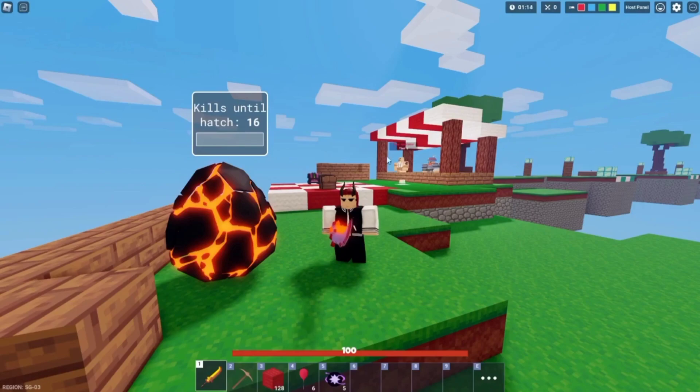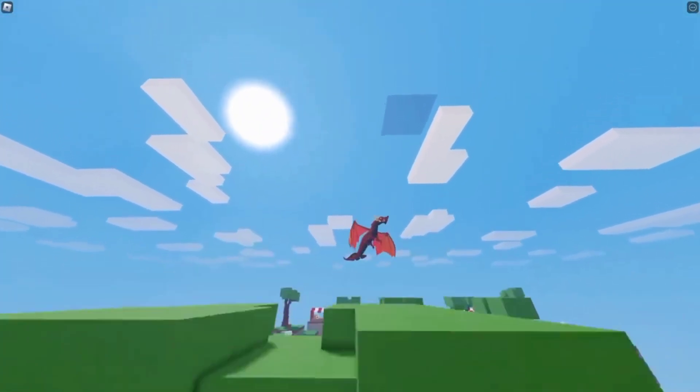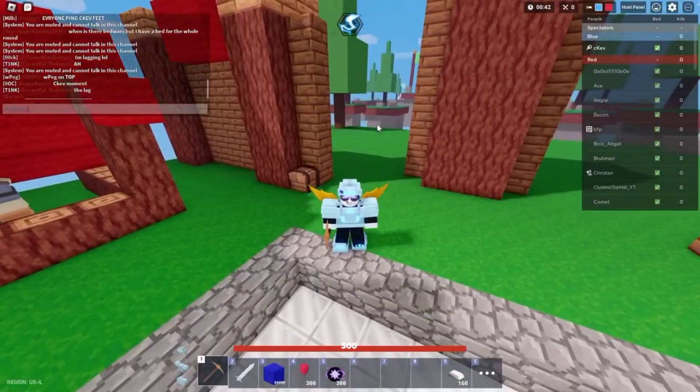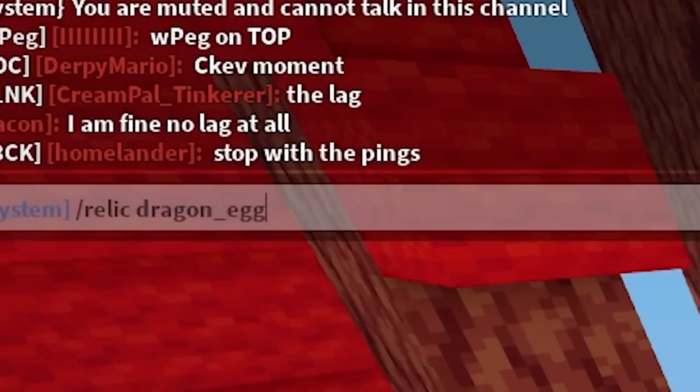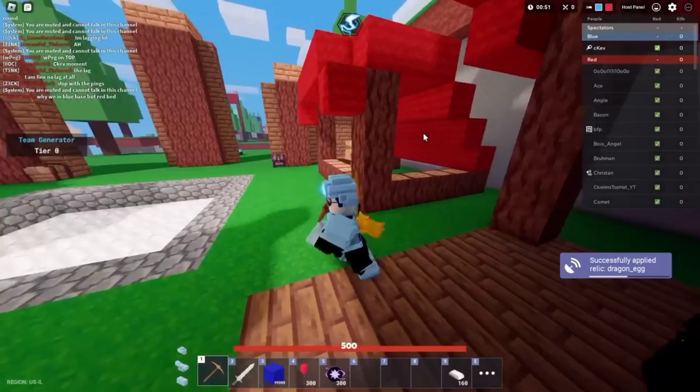Dragon Egg is a Mount Egg and Dragon Blade RPG that can hatch into dragons. They can be bought from the egg shop or obtained by defeating Ziggurath for the first time. It will hatch out from a giant Dragon Egg, but it's not that easy.